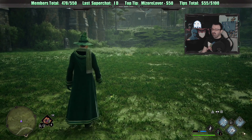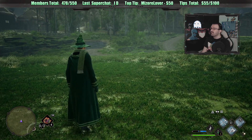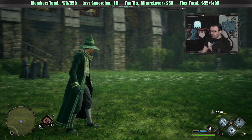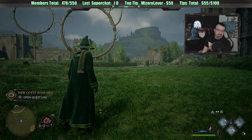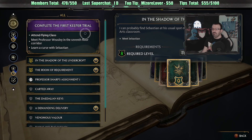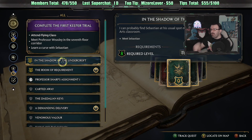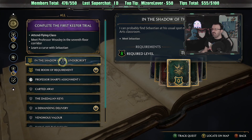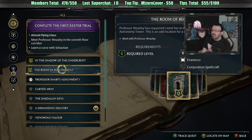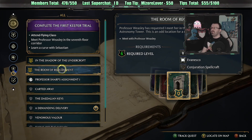I'm also belching uncontrollably - sorry about that. We have the cabbage-eating stuff. I wonder what that stuff is on the right-hand side - we don't have that yet. I guess we can't fly right now, so we have to check out our quests. In the Shadow of the Undercard - we can probably find Sebastian's usual spot near the Defense Against the Dark Arts classroom or the Room of Requirement.